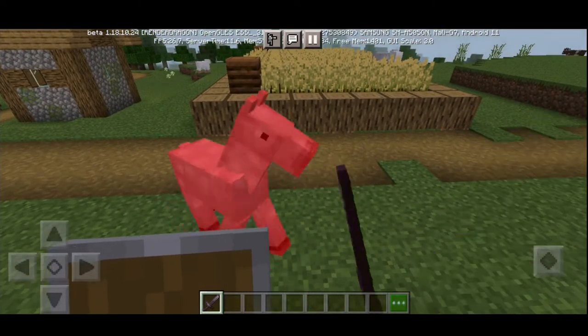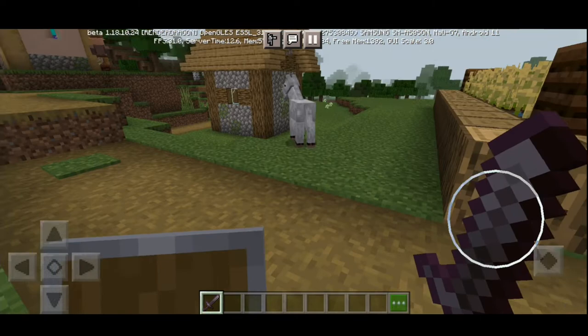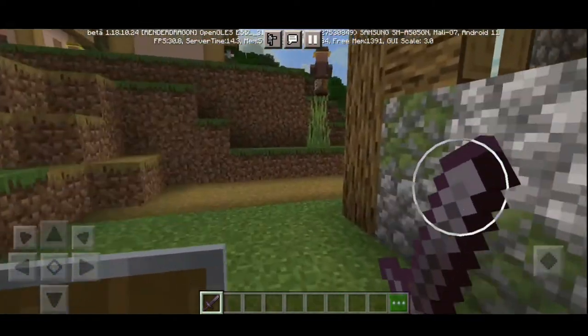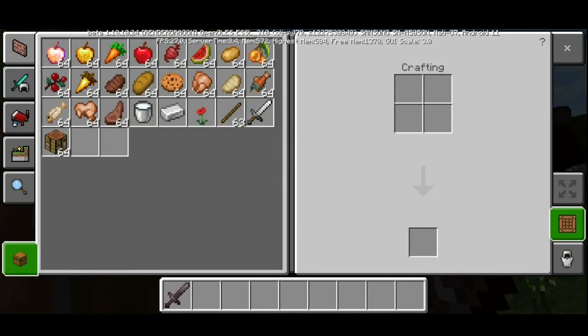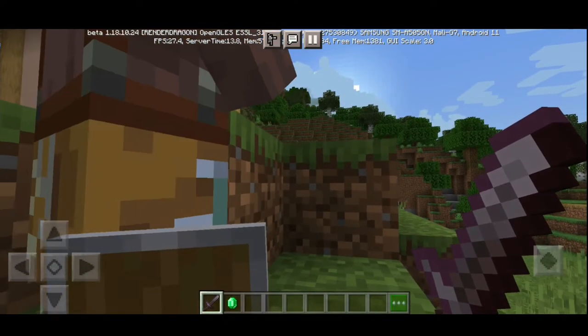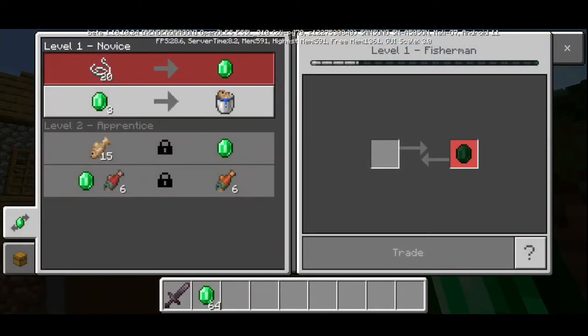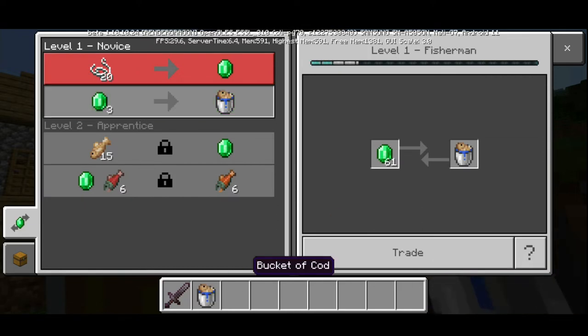Hello little doggie. Cat. It doesn't give too much damage, see. I'm just so weary. But hey, look — there's a villager. Hello, I want a trade. I'm going to get some emeralds. Where did those emeralds go? Trade. Any fish? Yep. Thank you, Mr. Bye.